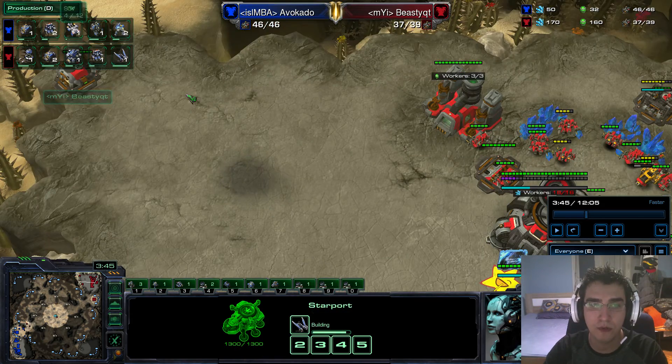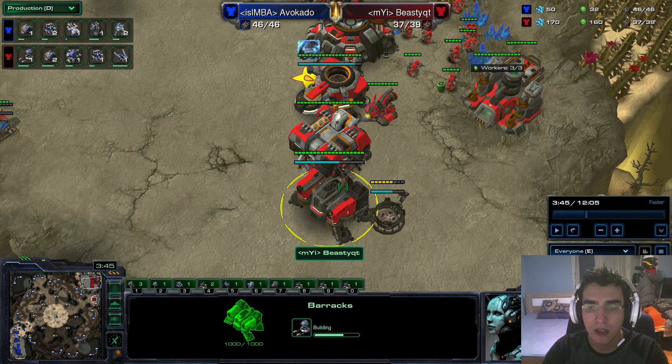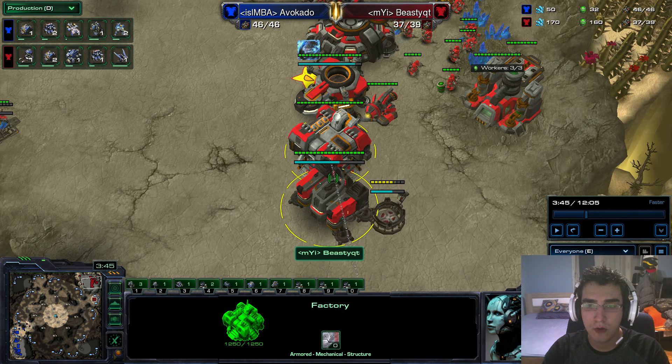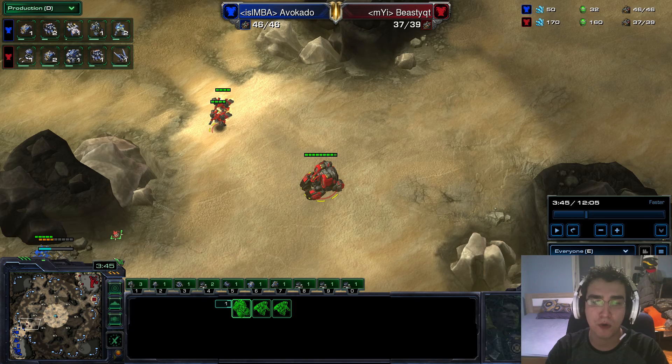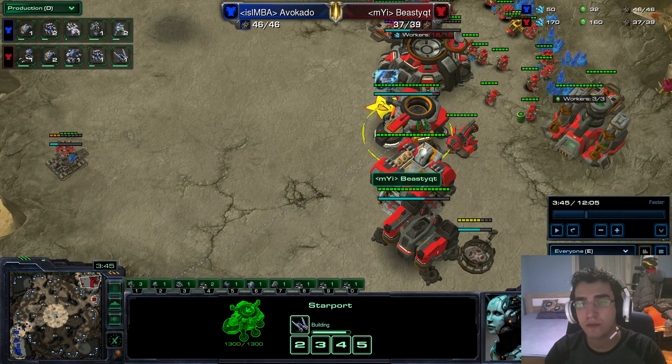When I do this build I go double raven, which you might have seen on Innovation's stream. I do double raven, then reactor on the barracks, then tech lab on the factory. One thing to note: if the opponent went for a double gas one-base build with cloak banshees, you want to poke, not engage into it. If you see a banshee, instead of making a second raven you should make a viking and then a second raven after that, so you can defend and chase away the banshee properly.